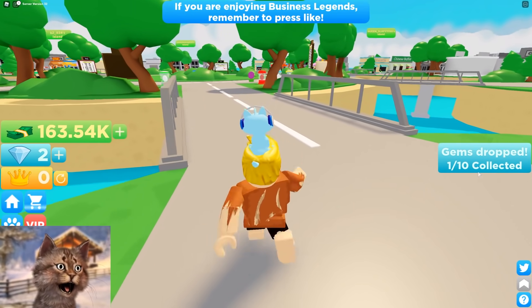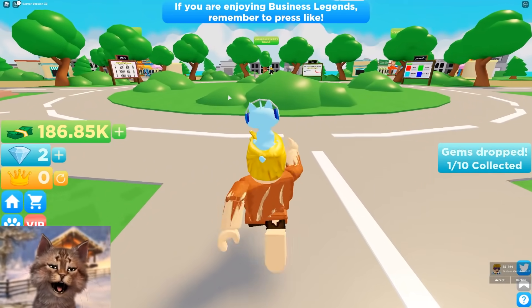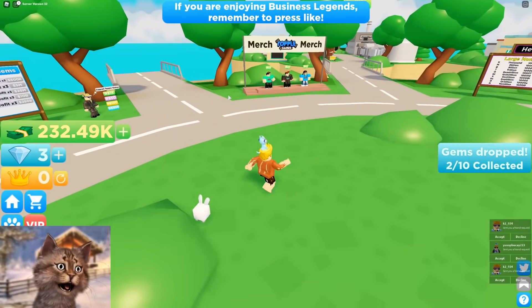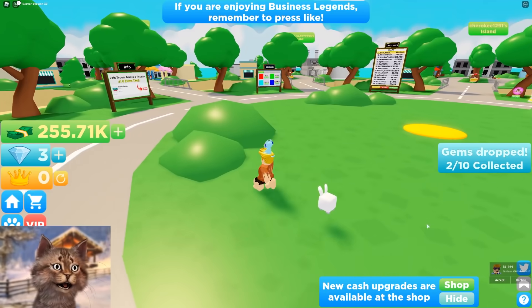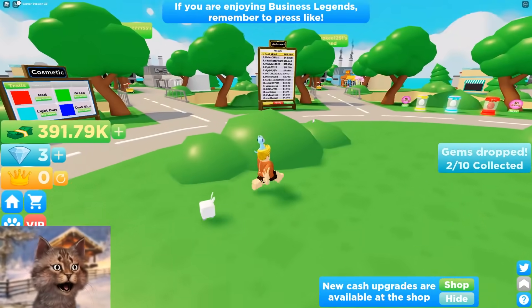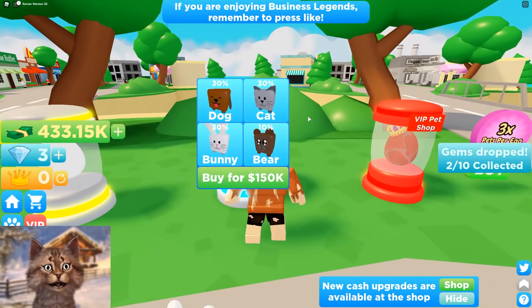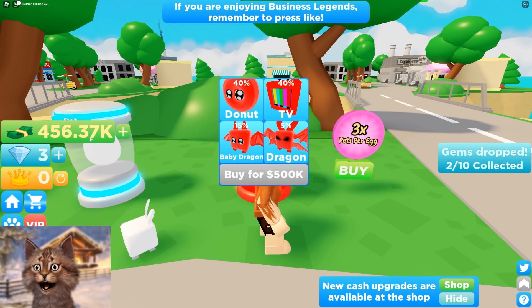So I can collect 10 of these gems and get a pet. One has been collected. Where is the rest of the gems? I feel like they're all hidden. I have no idea where they are. Well I got one gem so I might as well go get a pet. I can also get a VIP pet — I only need 500k and I do have VIP.